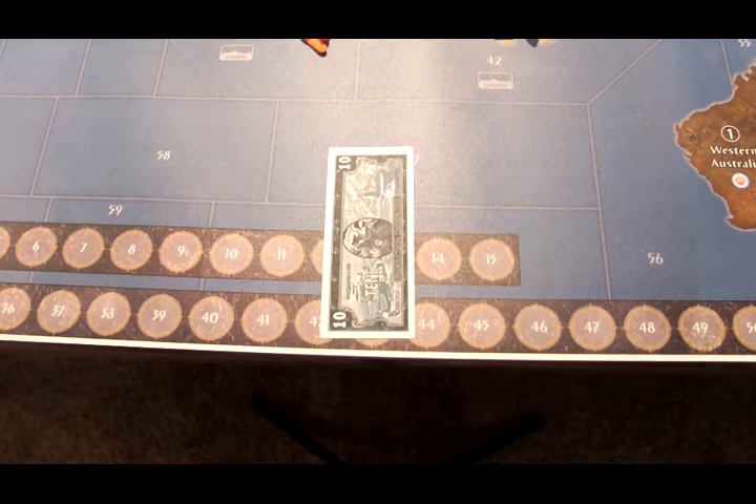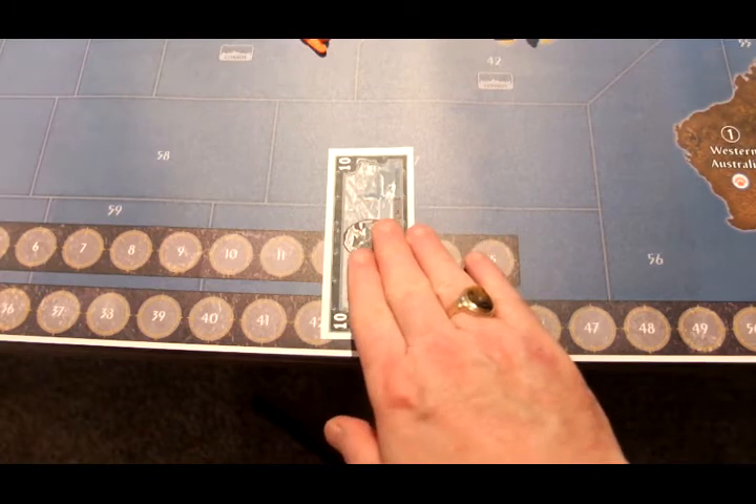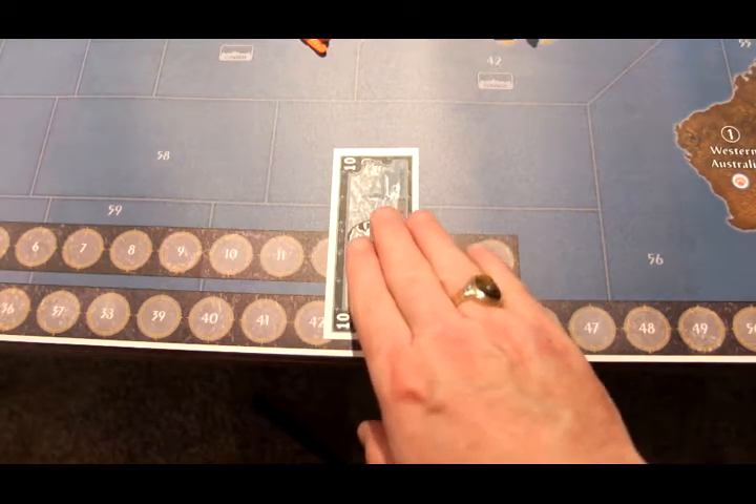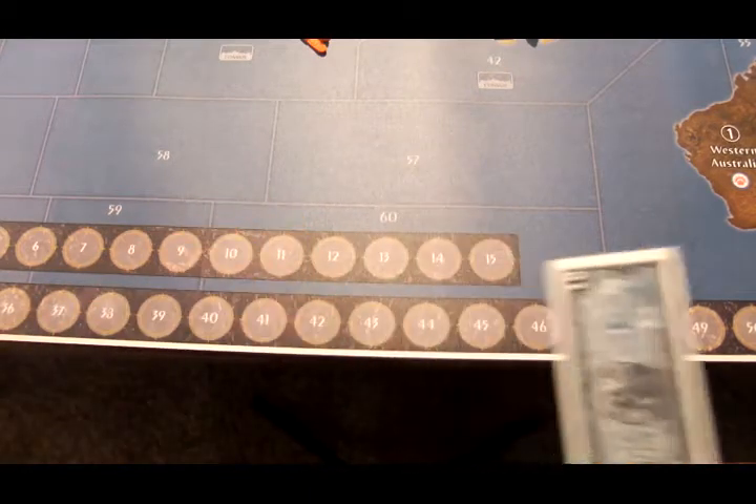Welcome to the ANZAC, Dutch, and French Turn 2. The ANZAC forces are the only ones that can spend any money, and they have elected not to spend any. They're going to save the 10 IPCs they have this turn and spend it next turn.